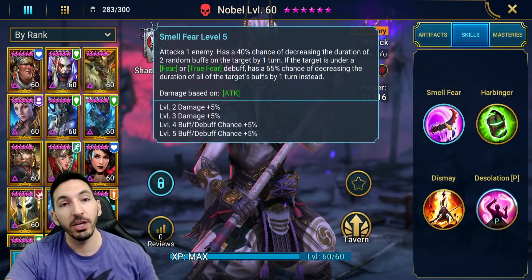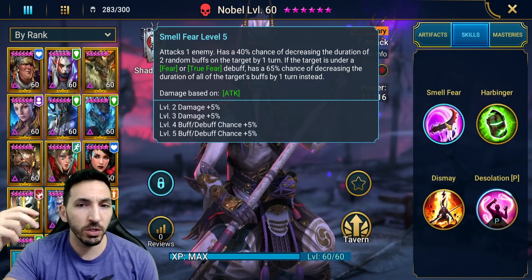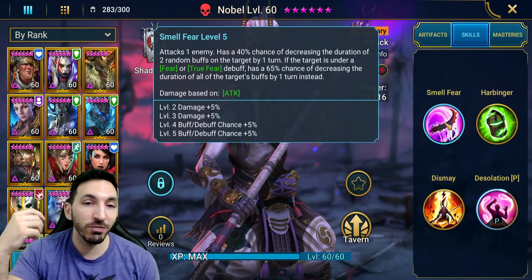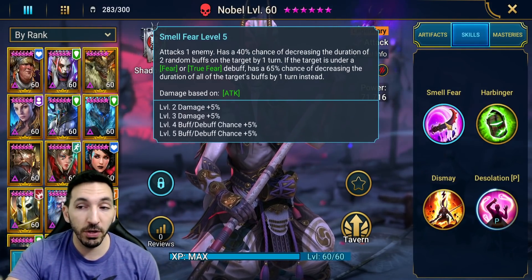Let's see his skills. Smell Fear is his A1 — 40% chance of decreasing the duration of two random buffs on the target by one turn. If the target is under Fear or True Fear, it has a 65% chance of decreasing the duration of all of the target's buffs by one turn instead. It's okay, but you do need that Fear or True Fear.